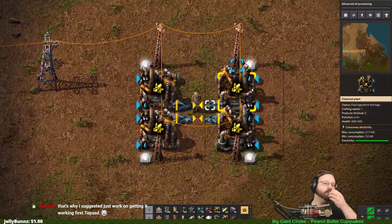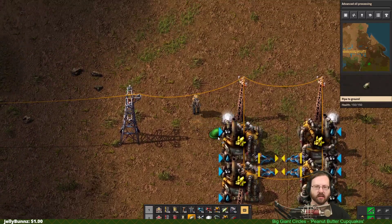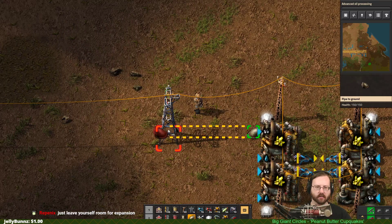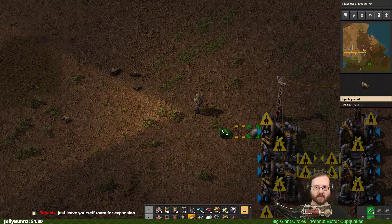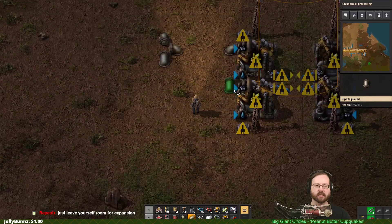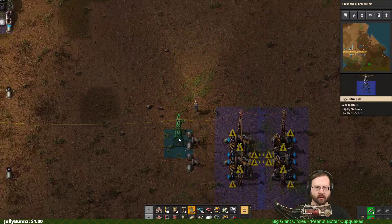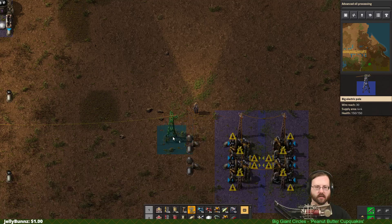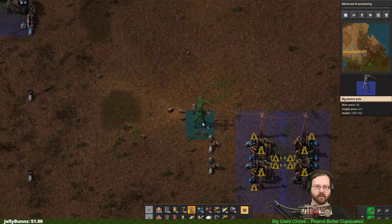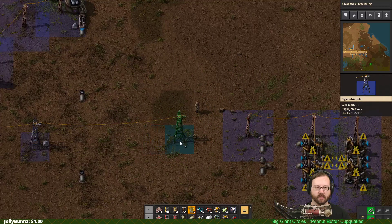We have two different chemicals — water and petroleum gas — coming into this chemical plant. We want to leave a three-gap if we can. I didn't put that in a good spot, so let's leave a one, two, three gap there. Let's add our power pole back in and connect it.